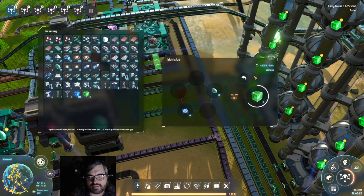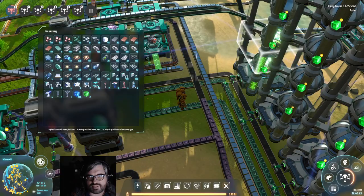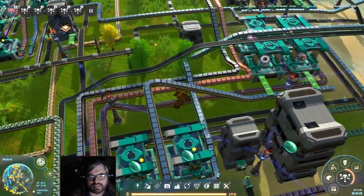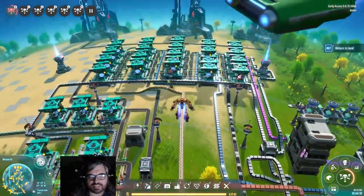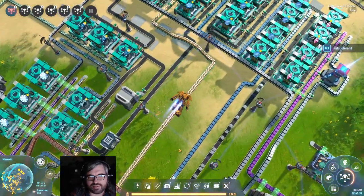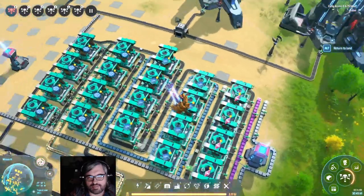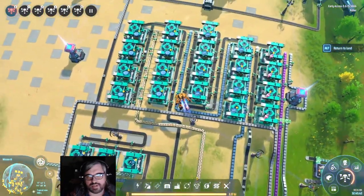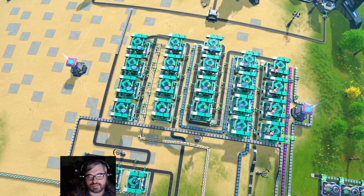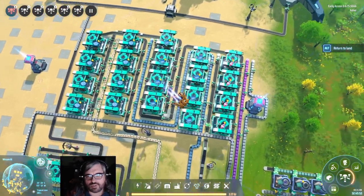The other product you need for making green science is a quantum chip, which I'm just barely starting to get a little bit of a surplus of. Looking at our quantum chip production, asking around on Reddit and the Discord, it's really just a matter of things needing to be bigger. So I made something slightly more organized. We'll press F11 to take an actual picture of the production — it looks pretty, but there is a shortfall.